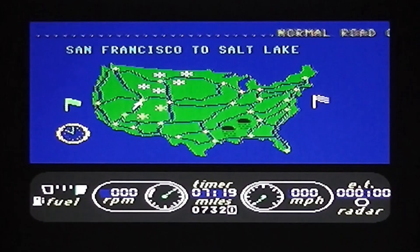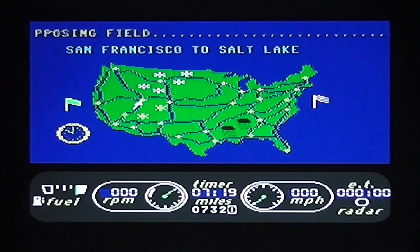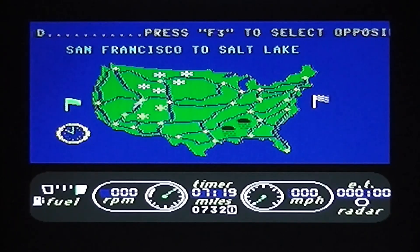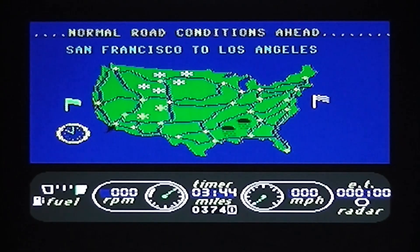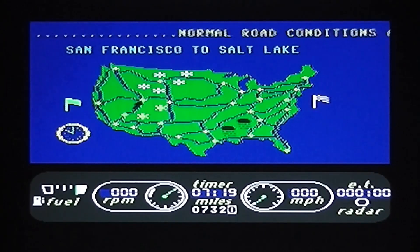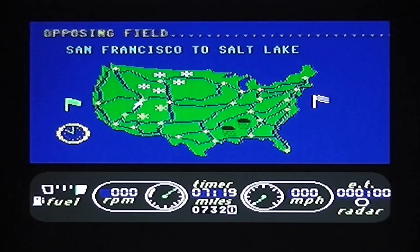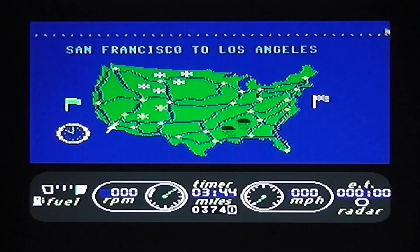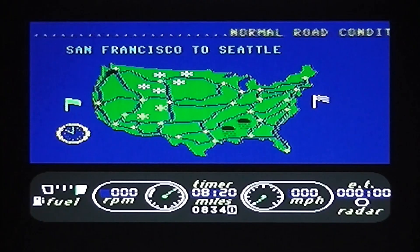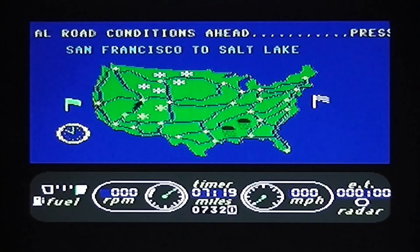With the route selected, you get the map back with road conditions scrolling across the top. You use a joystick to choose from three sub-routes: via Salt Lake at 732 miles, via Los Angeles at 374 miles, or via Seattle at 834 miles. I'm going with Salt Lake — it's the most direct, though quite a long first leg.